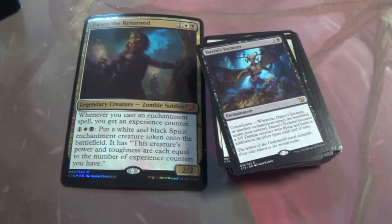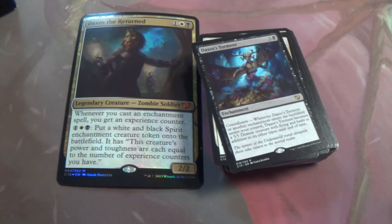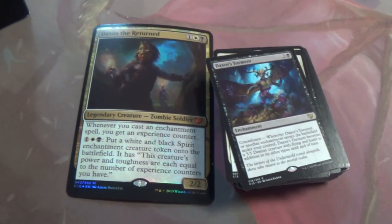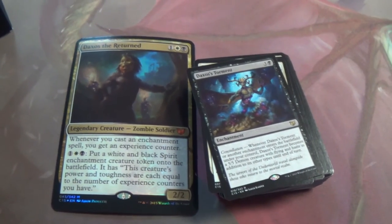It's an enchantment, so — it's a 4-mana 5/5 flyer with haste. That's above curve by quite a bit. This is one of my favorite cards in the set.